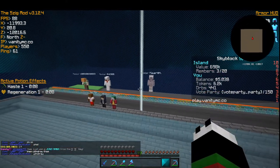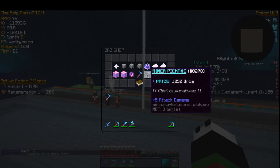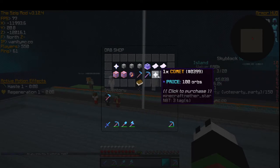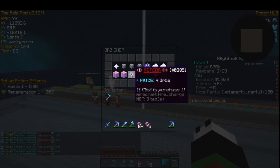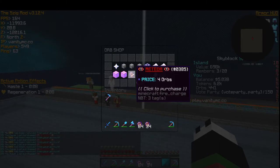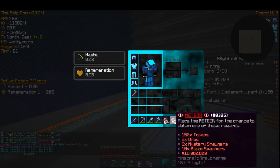Orbs are really good early game for pets and stuff, which we already have. Another good thing is the minor pickaxe, but probably the best thing in here is the meteor. I have 440 so I can buy 110 — almost two stacks. We'll go ahead and buy these and I'm going to show you the amount of keys you can win. Boom — 110 just like that. You can see the rewards: 150 tokens, five orbs, two mystery spawners, 10 blaze, 10 million.